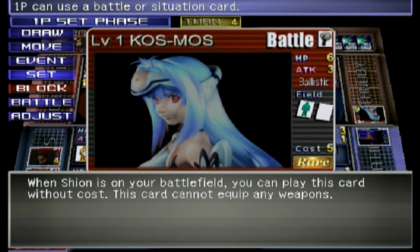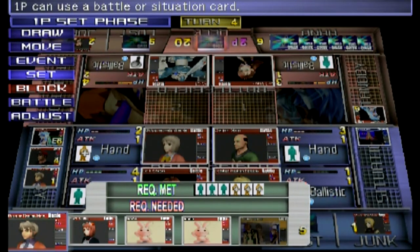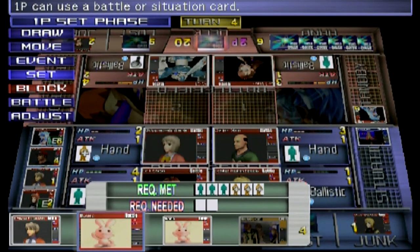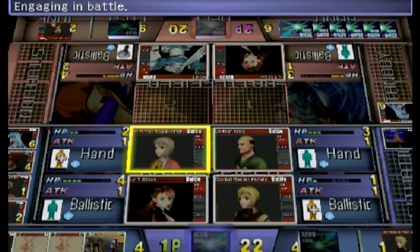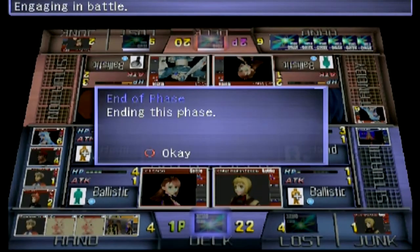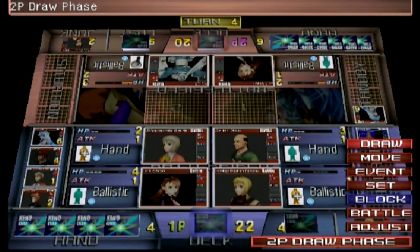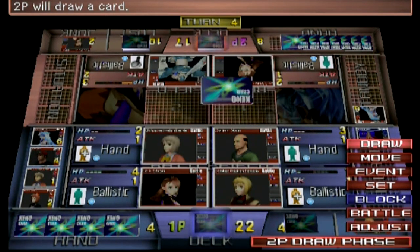Now I can set and throw Cosmos out there. Cosmos is very vital — it normally costs five cards to throw her out, with an HP of six and attack three. She is ballistic, but if Shion's out on the battlefield I don't lose any cards. That's very important. In goes Cosmos. I'll throw another Realian out there because it has an extra attack. Nothing to block, so I get my two shots off from the back row.